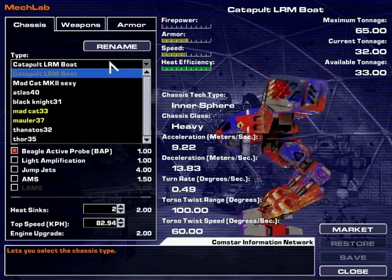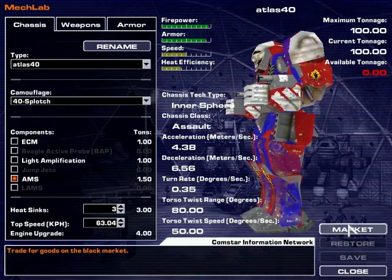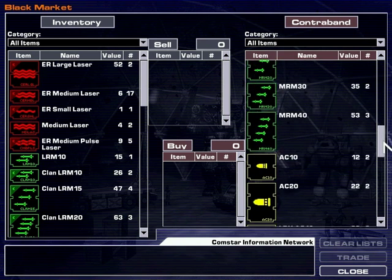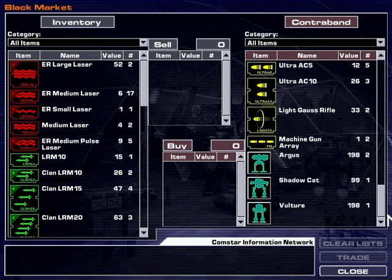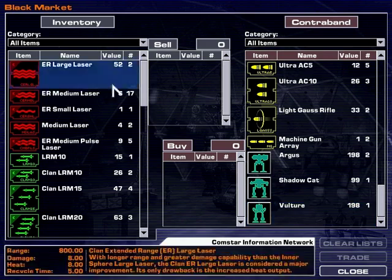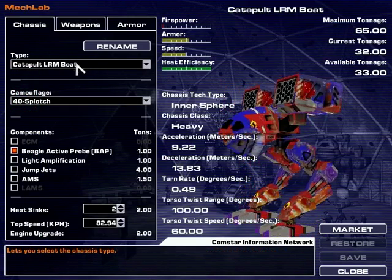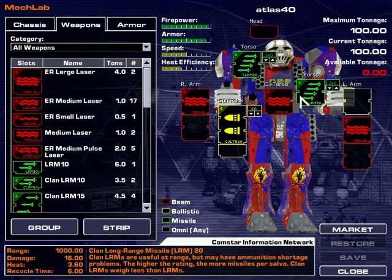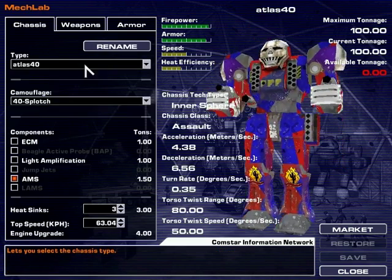Alright, so there was an Atlas for sale in the store. As you notice, I have most of the Clan technology from the store. I sold some of my shit mechs and bought myself an Atlas. The Atlas is running two LRM20s, some extended ER lasers, and the autocannon. I'm not using this one though...